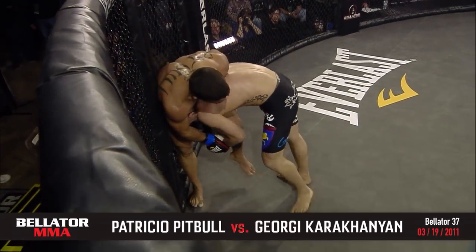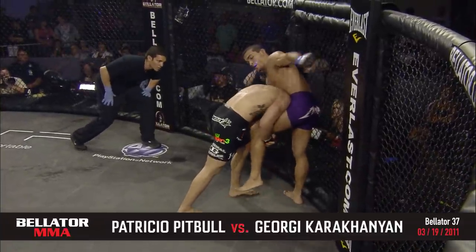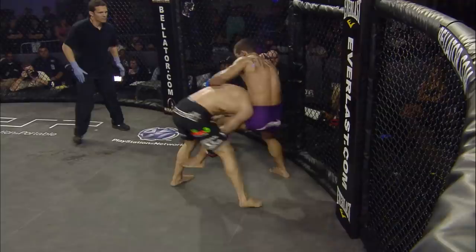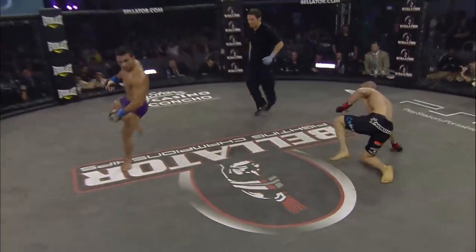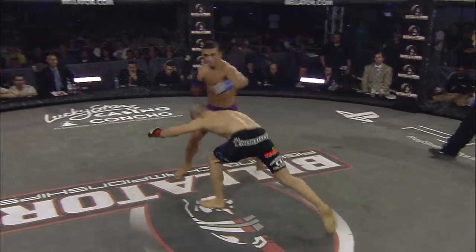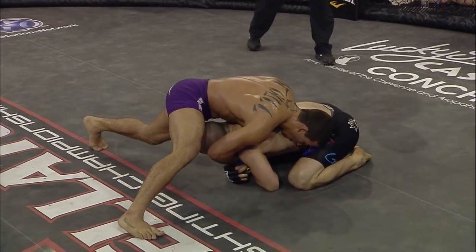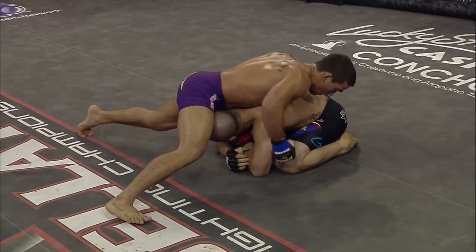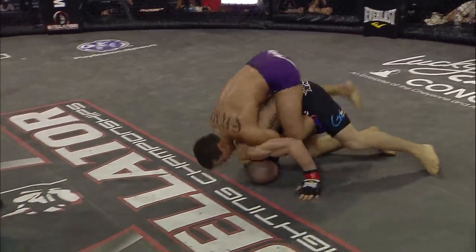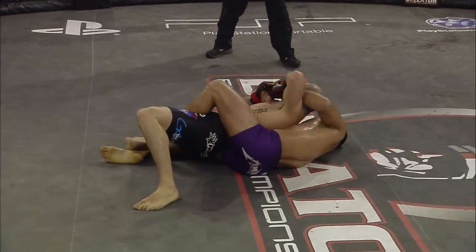He hasn't gotten a takedown out of any of these positions, and it takes a lot out of the gas tank. Let go and get busy — throw some punches and knees. Slaps on the back by Patricio Pitbull, he's just making a point there. Great balance. Karahani trying to drive through, just not successful. Pitbull with his back taken, one hook in — Patricio Pitbull looking for the rear naked choke.